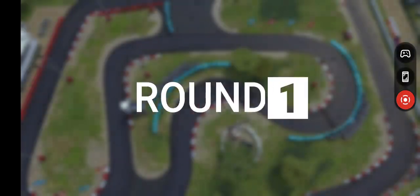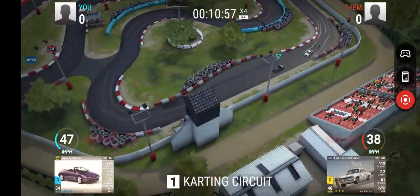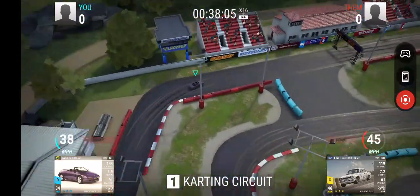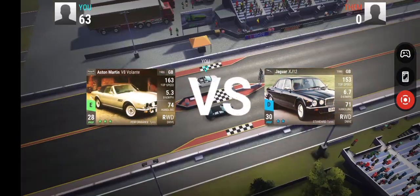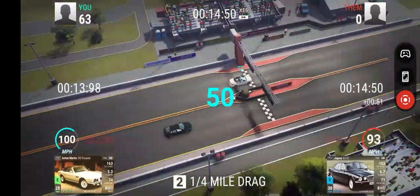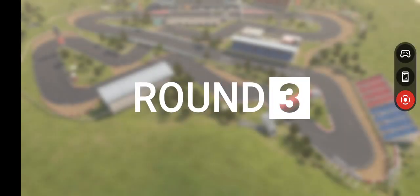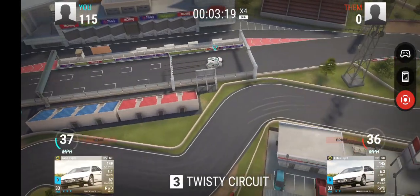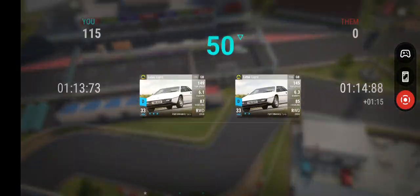Then you're going to want some standard tyre cars as well, because there is quite a bit of wet. Stuff like the Ford Fiesta — that's been pretty key. The RQ44 Lotus — that's been pretty key. And then just maybe one or two of the RQ48-49 sorts of Aston Martins or Bentleys might come into play as well.